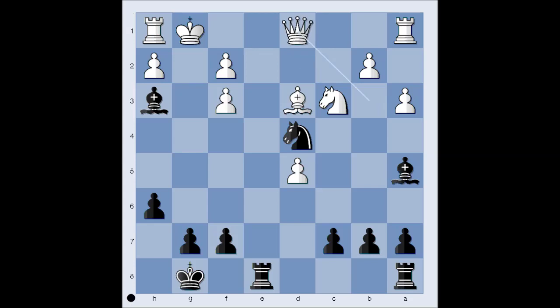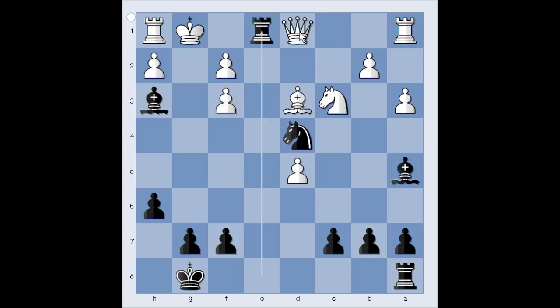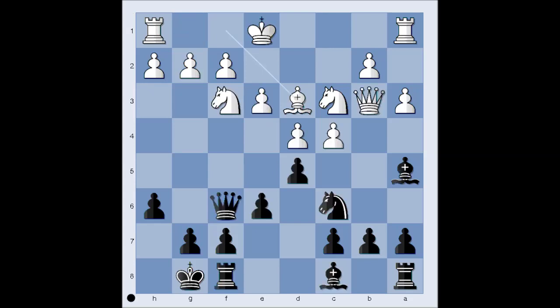Queen to d1, defending the f3 pawn. What should black do now? We have deflection. Rook to e1, check, and white captured with the queen. If bishop to f1, it's not much better, because after rook takes on f1, it's check, and after queen takes, knight takes on f3, checkmate. In the game, we have queen takes rook, and then knight takes on f3, checkmate.